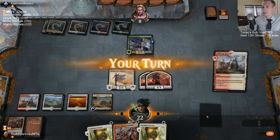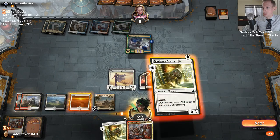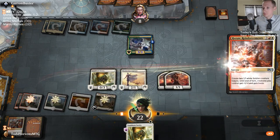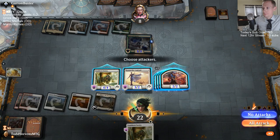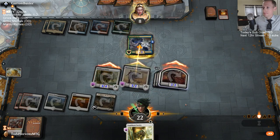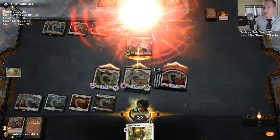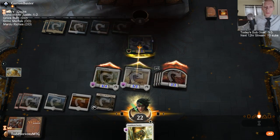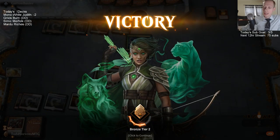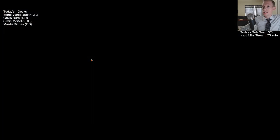Not another Ablaze — that should do it. It worked out a little better there. So we started 0-2 and then made it a respectable 2-2. Alright, that's our last match there with Mono White Judith.